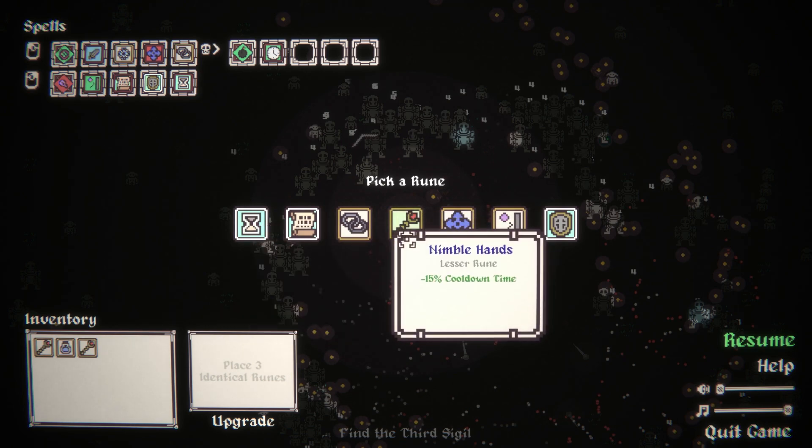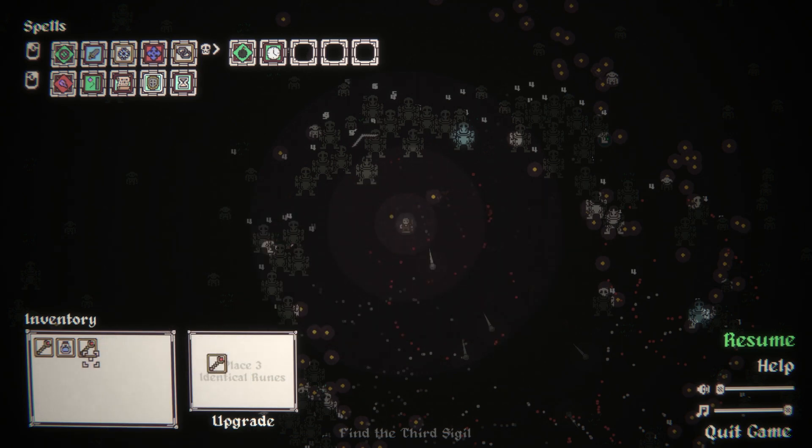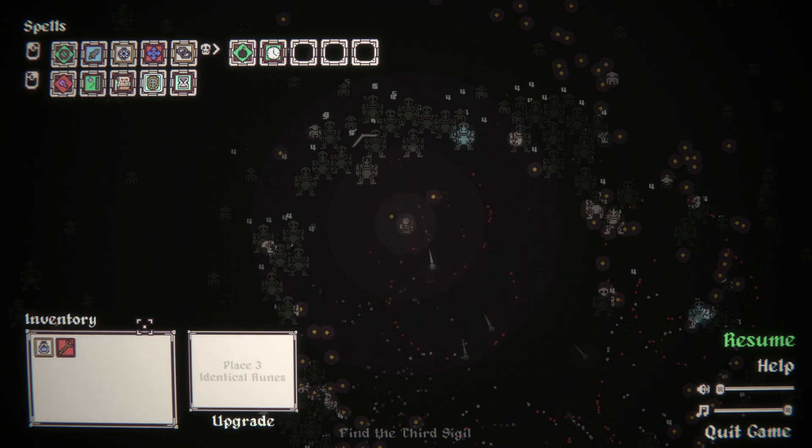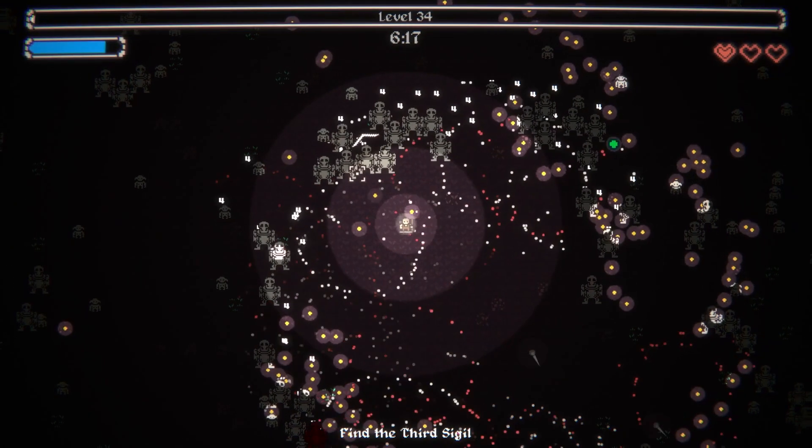Linked on kill, nimble hands. Let's grab these, upgrade that. Reduce cooldown time, cooldown time and split - no, just reduce cooldown time. So now the bomb should explode constantly much faster.